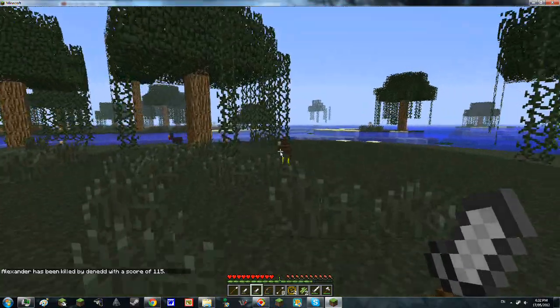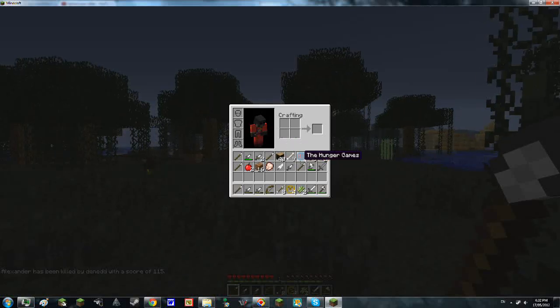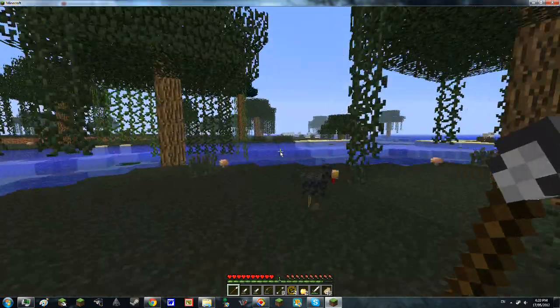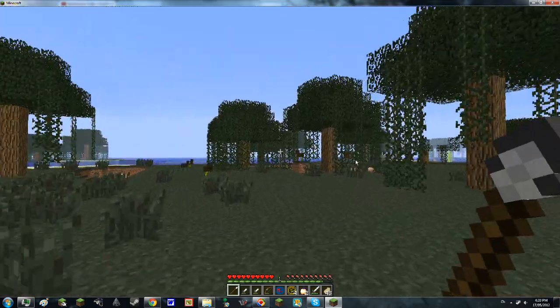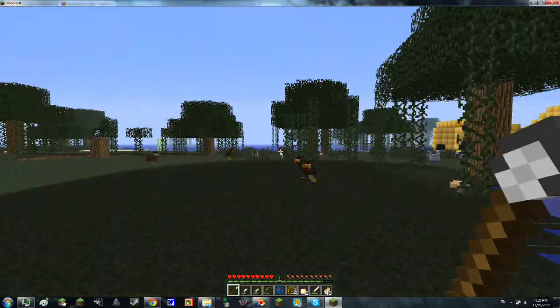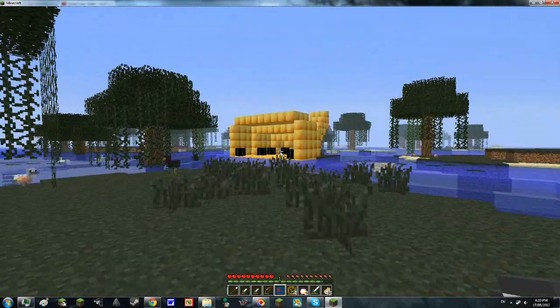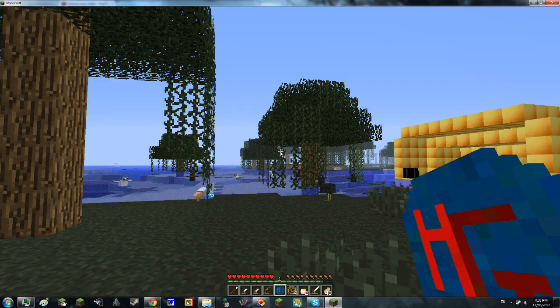Throwing knives are these little annoying things that just clog up everybody's inventory. To see who remains alive, shifting doesn't work — it's in tab. If you press tab in multiplayer, it'll tell you who's still on the server, but not on this. So when you right click with this, oh, there's only three people other than me.